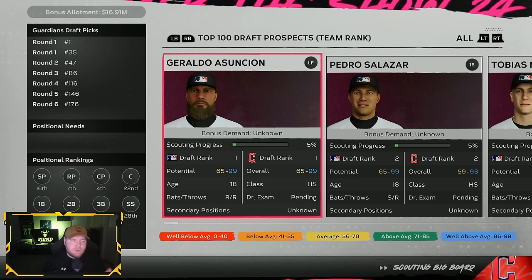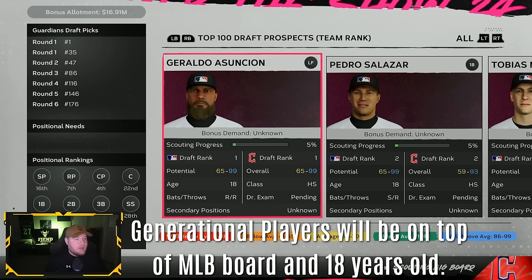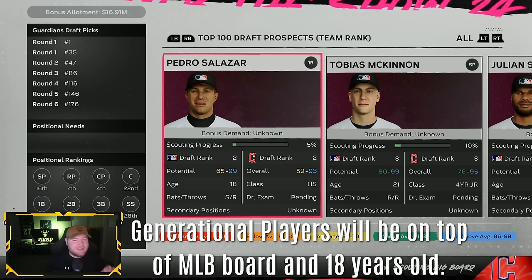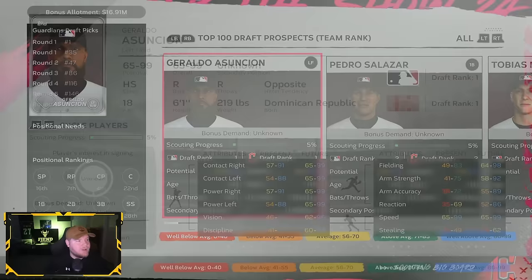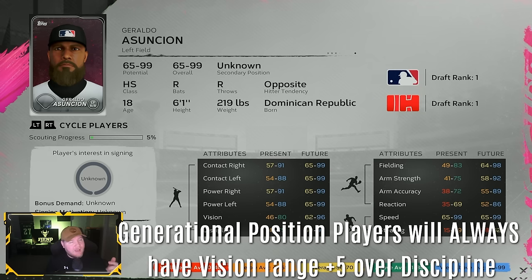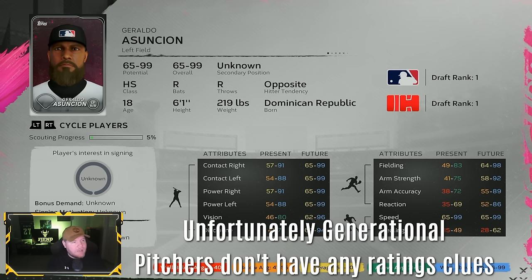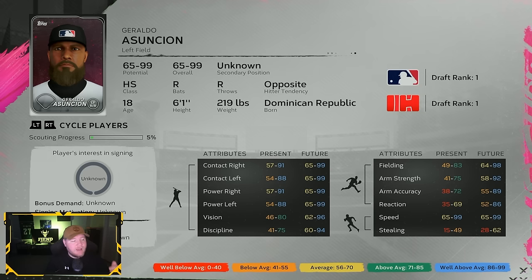Step one to identifying a generational talent: they'll be at the top of the board. Step two: they'll be 18 years old every single time. For position players, there's a neat trick — you can see Geraldo Asuncion's vision tops out at 80 and discipline at 75. Fun fact: every single generational position player prospect has exactly 60 vision, 55 discipline, and 65 clutch. So if vision and discipline are five apart, that's a key indicator they'll be generational. Bada boom — you've got a generational.